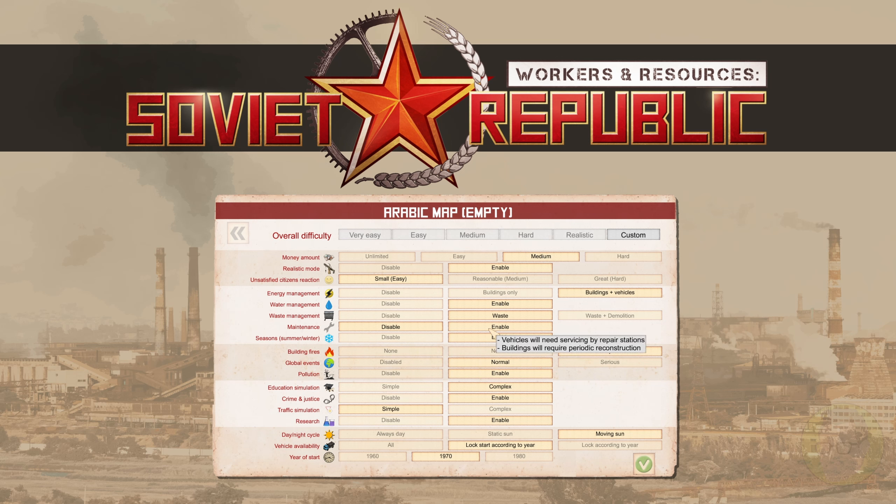Maintenance: vehicles need to be repaired by repair stations and buildings require periodic reconstruction. I'm going to leave that disabled. Seasons: we can enable seasons. Building fires: we'll put that on normal. Global events — epidemics, drastic price changes and all that — I might disable that.